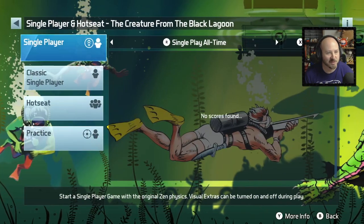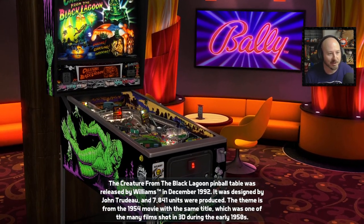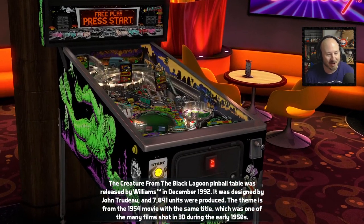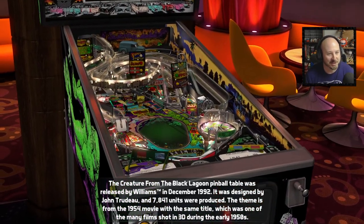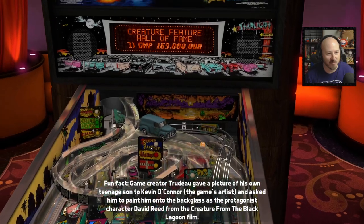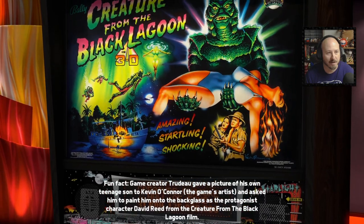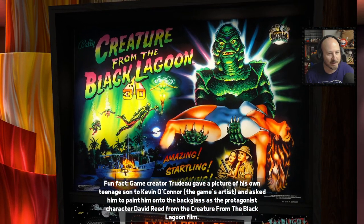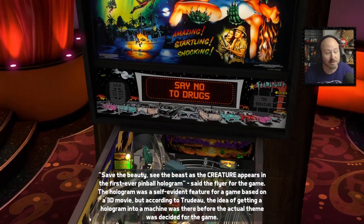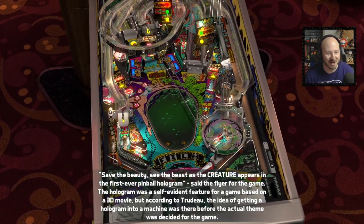Let's check out the second one in the pack here — Creature from the Black Lagoon. Great classic horror film, let's take a look at this table. This one came out in 92, which is crazy because the film was shot in the 50s — so much time between the actual movie and the game, which is kind of ridiculous. Creature from the Black Lagoon in 3D! I love the look of this, though. This definitely looks like an old school table from the early 90s — look at those old ramps made out of clear plastic. That's great.